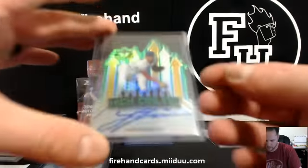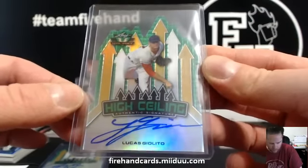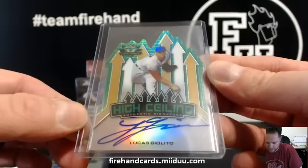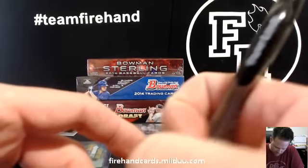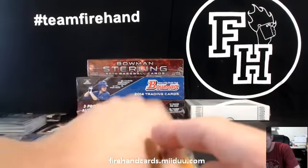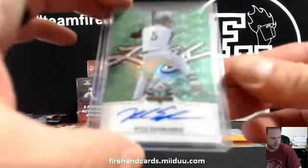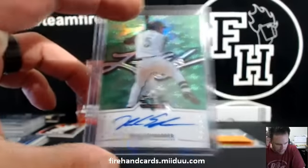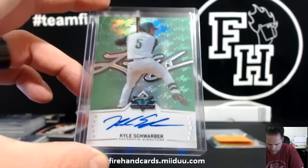I know this one — this is Nationals. Lucas Giolito, High Ceiling, for Puddles of Doom. And then you got the guy everybody wants to get from the new stuff — Kyle Schwarber for the Cubs. Jake Bowers is the Rays — for the Cubs and Harbringer, Kyle Schwarber autograph.